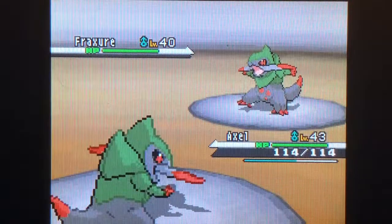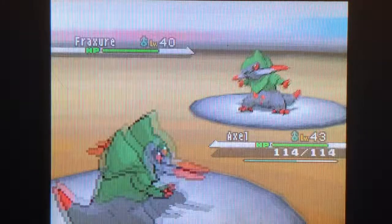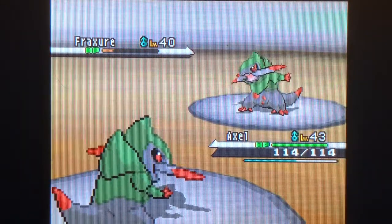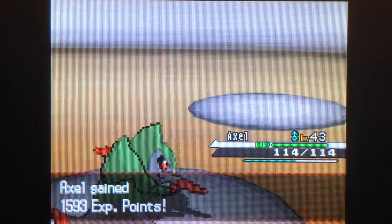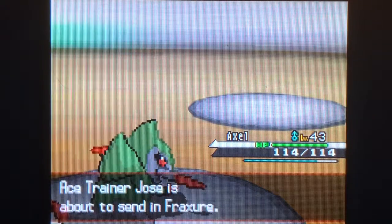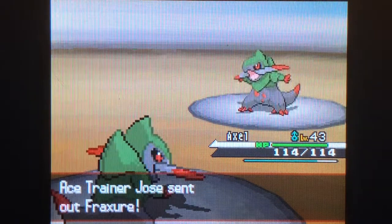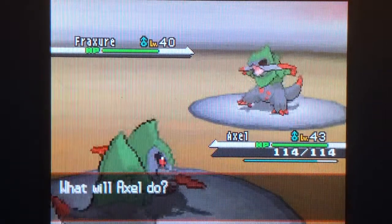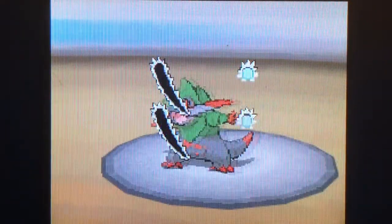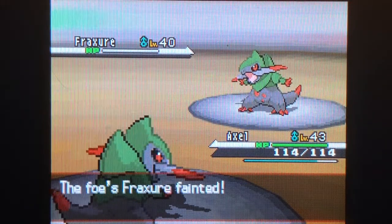We gotta fight an Axew — a Fraxure with an Axew. Dragon Pulse. Axel's not even a special attacker. Axel learned Dragon Pulse, and Flare learned Flamethrower, which I replaced Flame Charge with, because I was getting tired of Flame Charge doing no damage. It's been pretty much our main fire move forever, so about time we changed it.